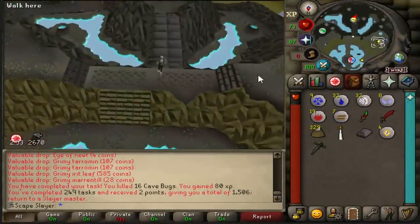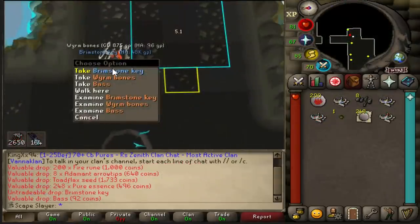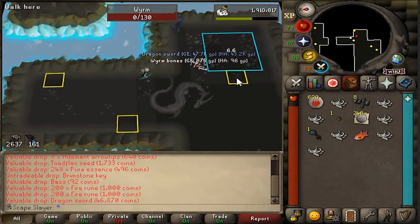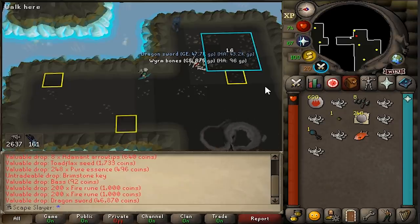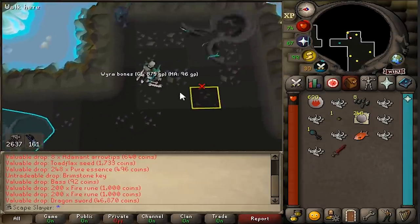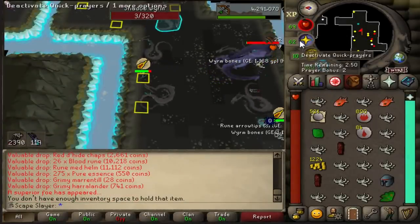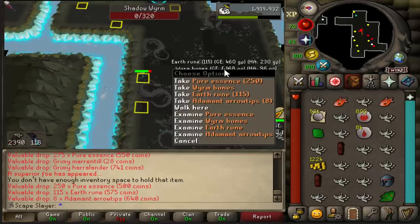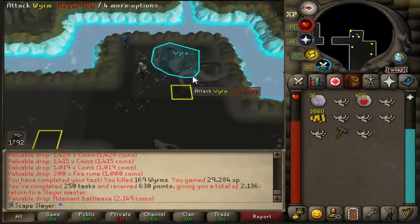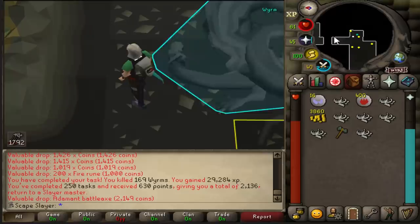It is time for task 250 — what a milestone! We get 169 worms, I always take that, it's a very good task. We have only just begun and we got a brimstone key already. No way — the dragon sword, what the hell! Oh my god, the dragon sword — holy freaking shit! Even though we already have the scimitar, this is such a sick weapon to have for a stab bonus. I did not see that coming. We're very close to another kill — no good drop. And there is another superior kill — rip. 250 tasks completed, 630 points and 2.1k points in total — that is just epic.